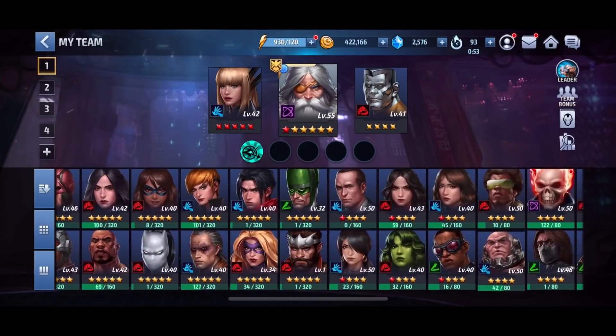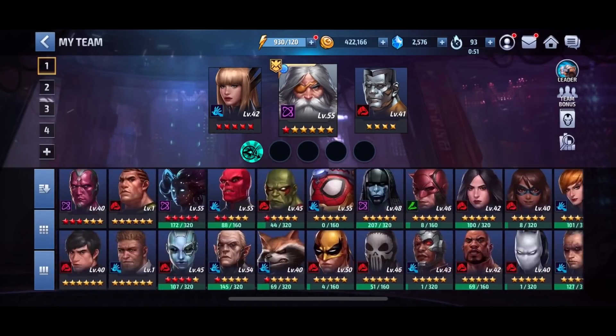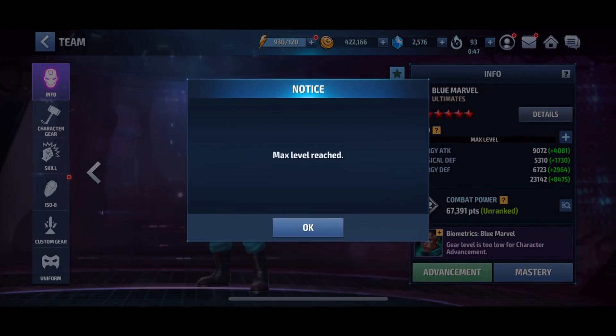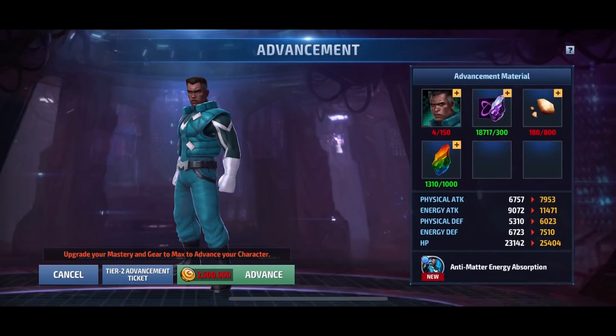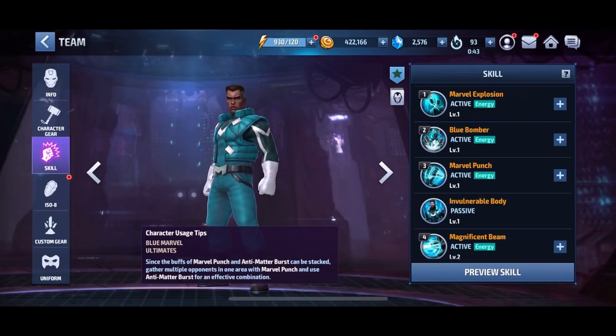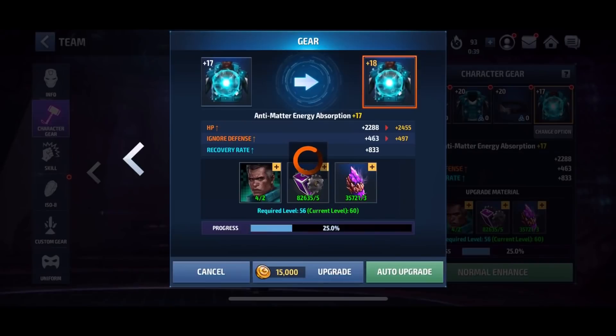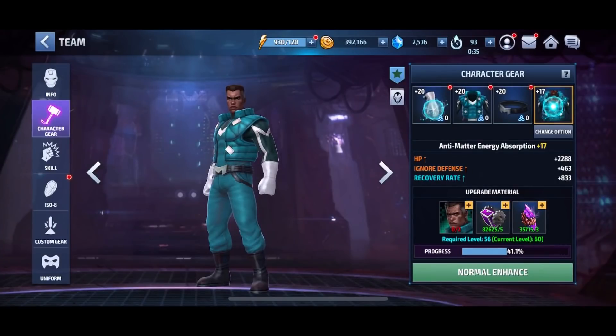My Blue Marvel is almost there — I just need one little upgrade. Actually I need upgrade 17. All right, that's it for now. We'll be back next time. That is the All-Father Odin, six-star character unlocked into the game.